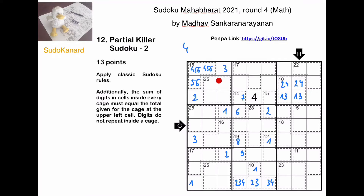We now need a 1 somewhere in this cage, so it's here. 7 has to go here because of this, and this is an 8-9 pair.